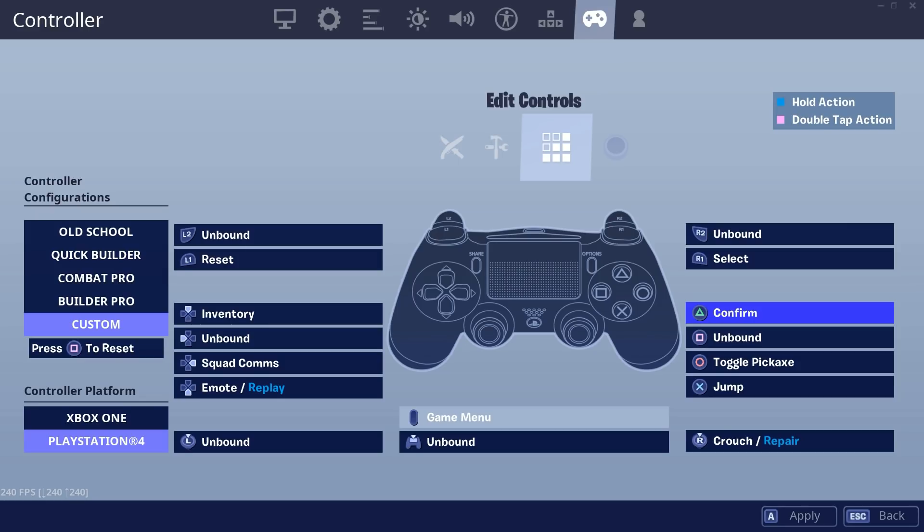For edit controls: L1 is reset, triangle is confirm, and R1 is select. A lot of people use R2 but I prefer R1 because it feels faster — it's more of a click instead of a trigger pull, unless you have trigger stops. So R1 is select, triangle is confirm, L1 is reset.